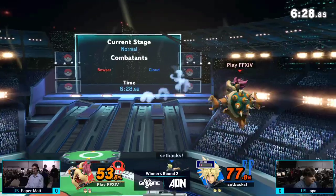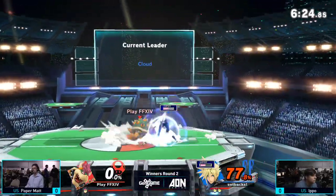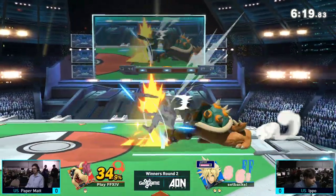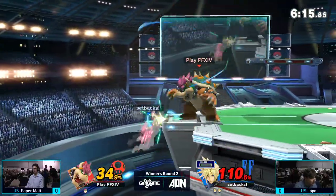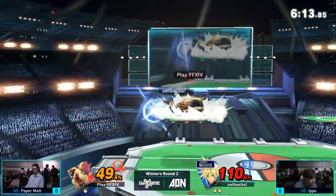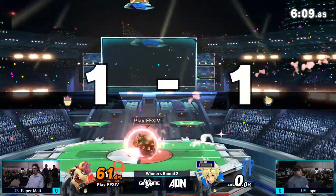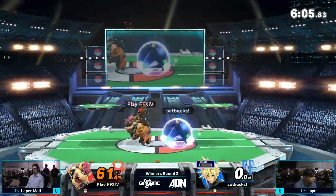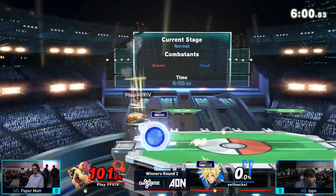He's evening things out stockwise, and he's got Papermatt offstage getting that edge guard. Ippo, with a slow recovery, takes the stock with that down air. Now he's starting to build up this lead a bit more after being down that first stock. Ippo going for that back air — that's going to take it. Matt doesn't have much percent on him for a character as heavy as Bowser, but Ippo has been getting those stocks early.